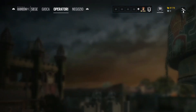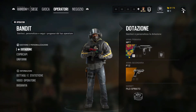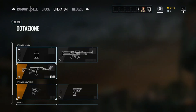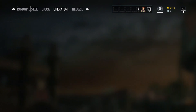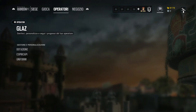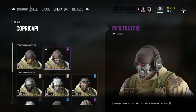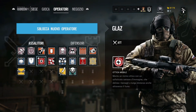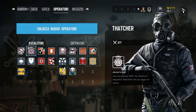Poi avevamo qualcosa per Bandit: è il copricapo. Eccolo qui. Poi avevamo trovato la mimetica per Fuse, per l'arma. Eccola qui, bellissima. Poi avevamo trovato un copricapo per Glaz, bellissimo questo copricapo. Eccolo qua in tutta la sua magnificenza. Troppo bello. Peccato che Glaz non viene utilizzato mai, ma va bene.